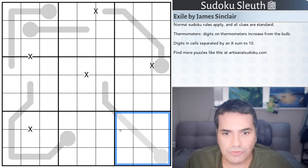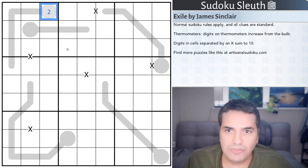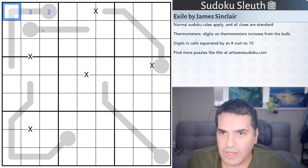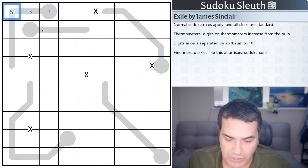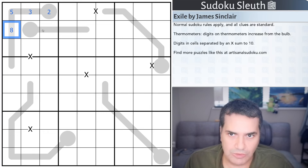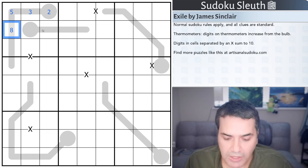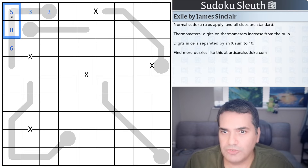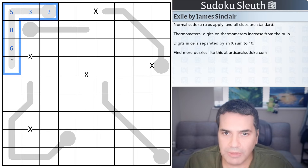Digits on a thermometer increase from the bulb end. If this cell is a two, the next would have to be three or higher. You don't have to increase by the same step every time — it could go up by one, then up by two, any number of steps. What you cannot do is go to a lower digit than one that preceded it on the thermometer. It is strictly increasing as you go further from the bulb end.